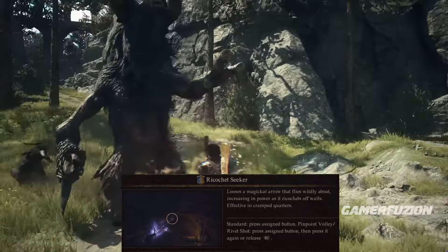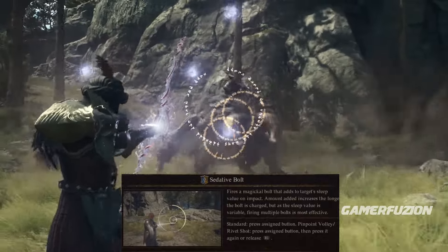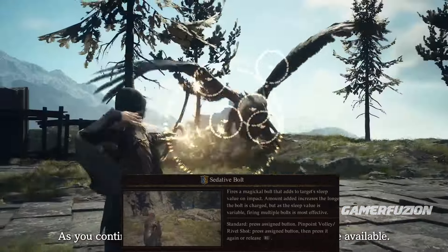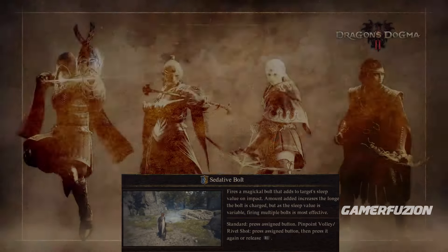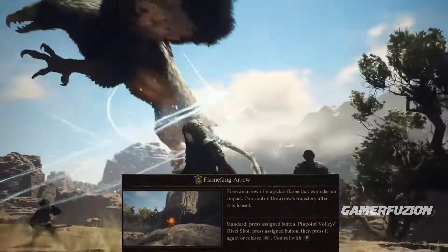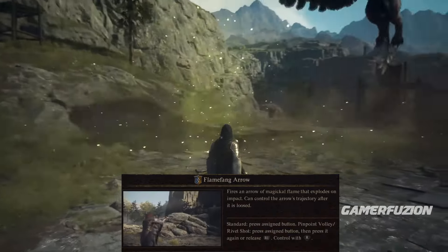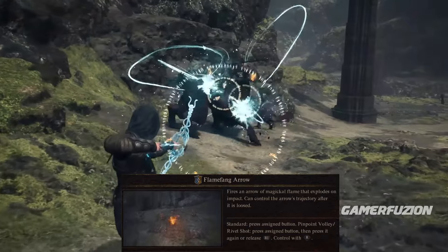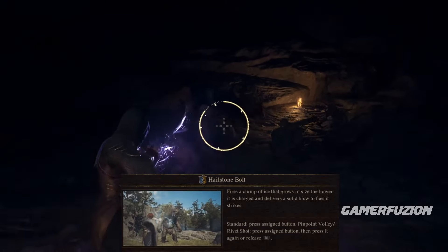The Ricochet Seeker sends a bunch of arrows going crazy and doing a lot of damage — it'll likely be many players' favorite skill. The Sedative Bolt fires a magical bolt that adds a sleep value to the target on impact; the amount increases the longer the bolt is charged. Flame Fang Arrow fires a magical flame arrow that explodes on impact, and you can control the arrow's trajectory after it is loosed — something the base Archer can't do. Hailstone Bolt is an ice elemental that fires a clump of ice that grows in size the longer you charge it.